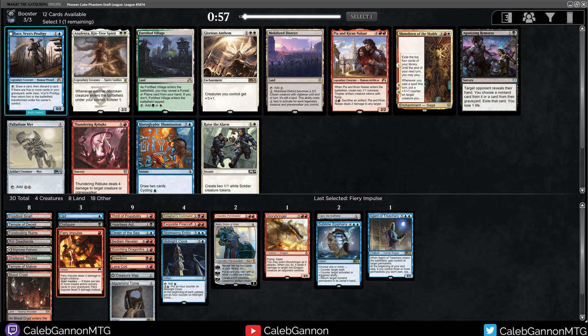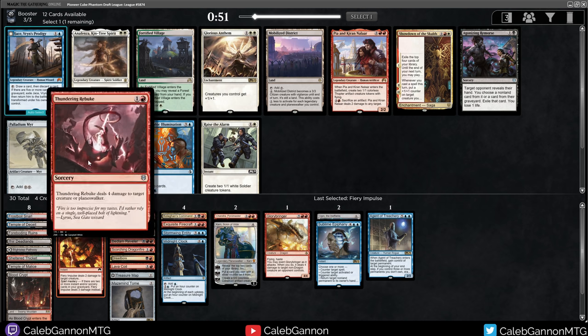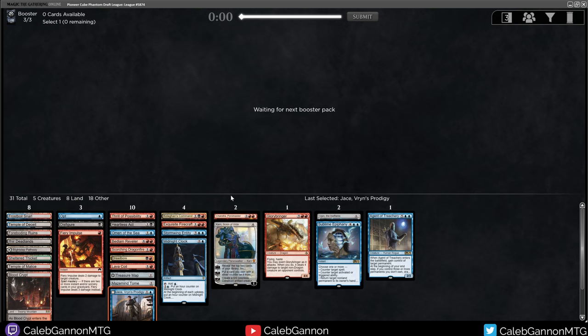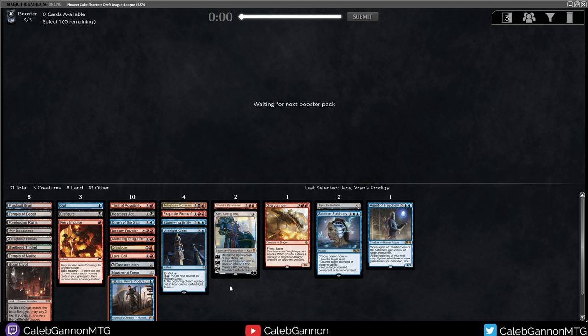Jace is great. Prized Amalgam is great. Hieroglyphic Illumination — great. This is pretty slow, four damage. I mean, this is just an excellent Jace deck. If they don't kill him, we can just start flashing things back, and that's going to get out of control very quickly. The fact that Jace is in Pioneer is very strange to me, but right now we have 31 total. Minus 8 is 23, so this is just our deck.